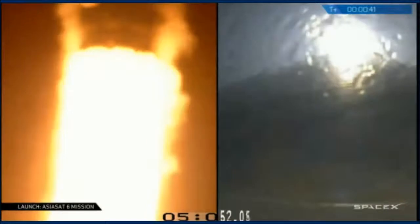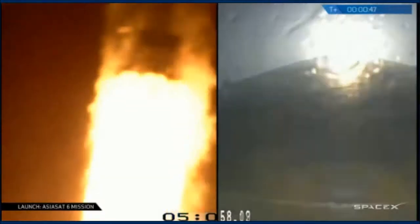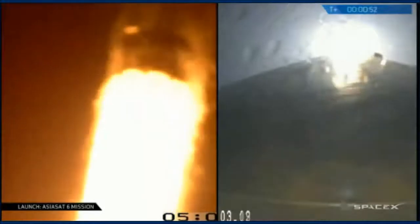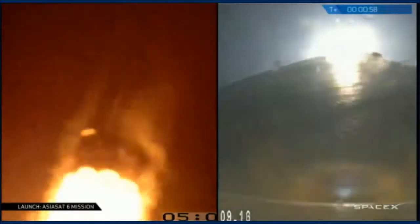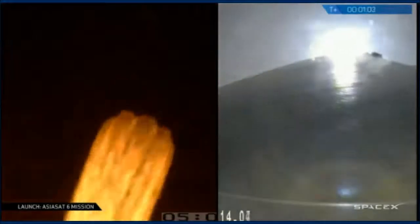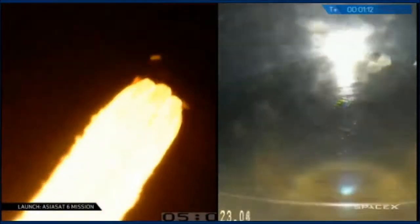Stage 1 P is active. Stage 1 and stage 2 went healthy, good bus voltage on both stages. T plus 60 seconds. Altitude 7 kilometers, speed 300 meters per second, downrange distance 2.4 kilometers.